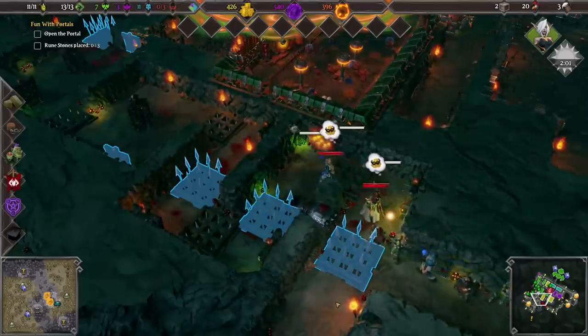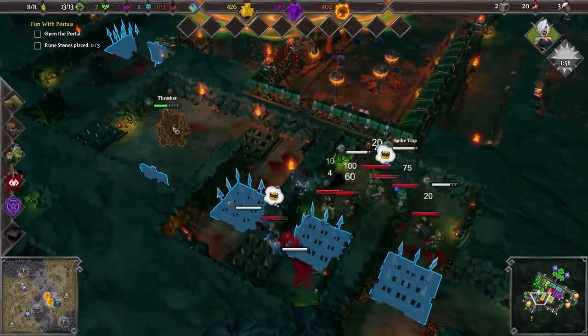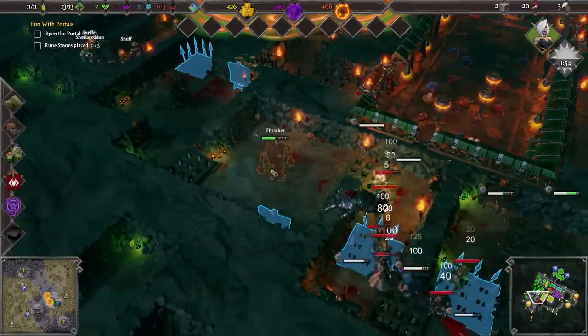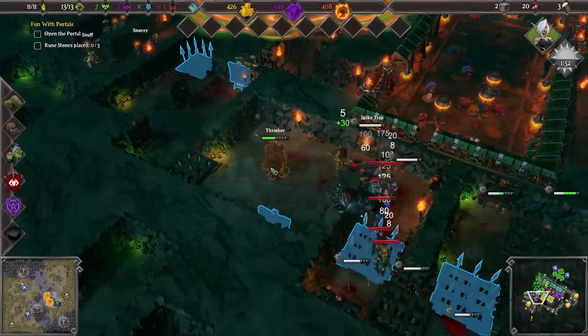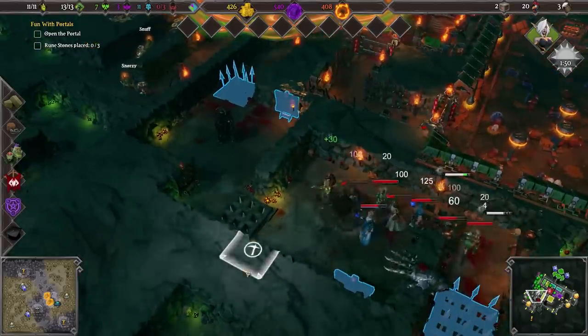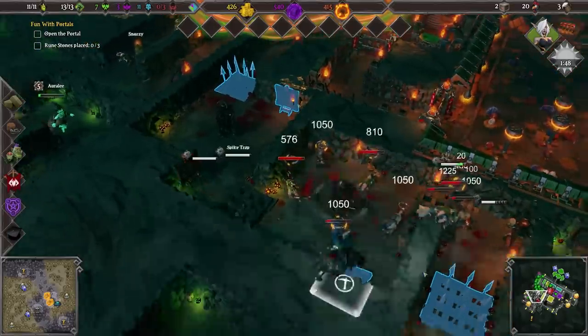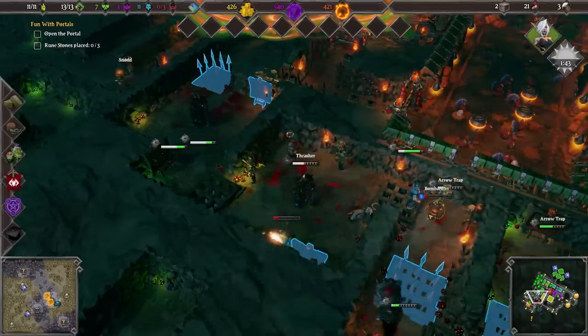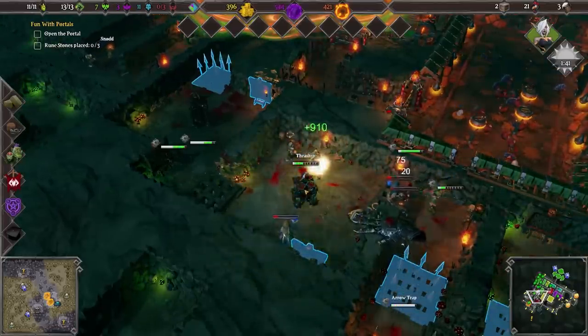The priestess is the first one getting minced by the arrows — though not as much damage as I'd like. The others are caught up so the priestess is slowing down. Let's give you all a good wallop. If we're lucky, because you're quite far behind, the priestess is gonna stop to heal a bunch of you, and the thrasher will be up and running before she gets out of range.